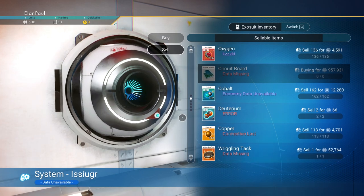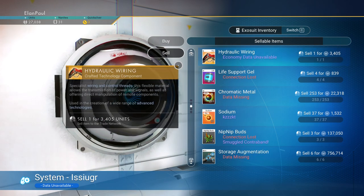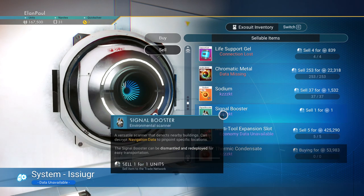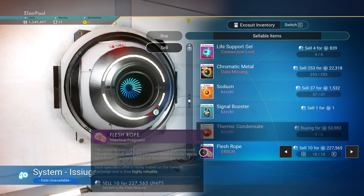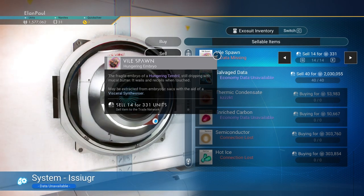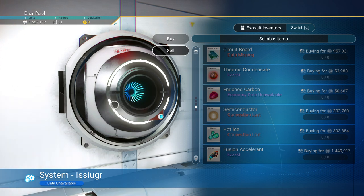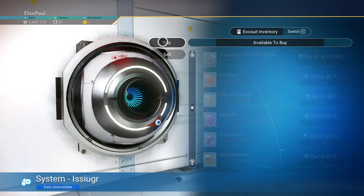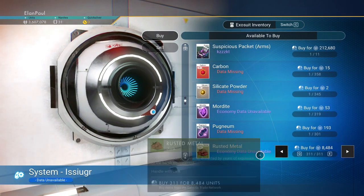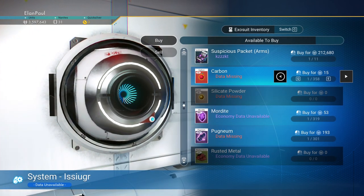We're going to sell items here. Sell the Viking effigy, the Ruthering Man — useless to us. The save beacon and that other item we don't need. Sell the nip-nip buds, your storage augments — look how much money you're getting for them. The flesh ropes are worth a lot — sell them. The larval cores — hang on to those at this point because we have more money than expected. The vile spawn — hang on to those too, they're worth more in nanites. Sell your salvage data. We now have 3.5 million, actually 3.6. Now that we're done selling, go to the buy section. Keep it on exosuit inventory and go to the end.